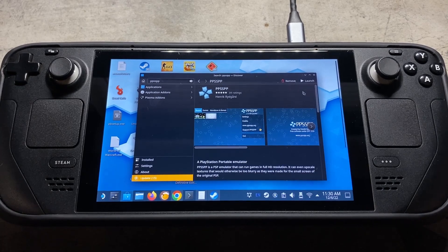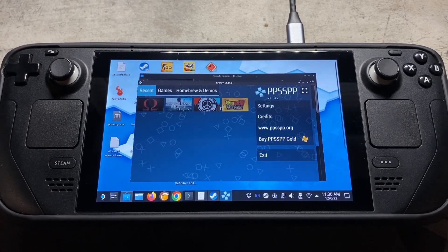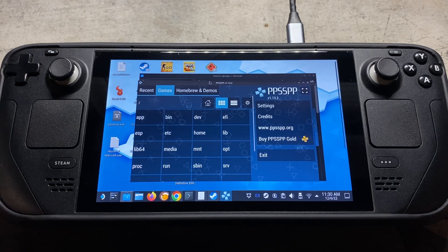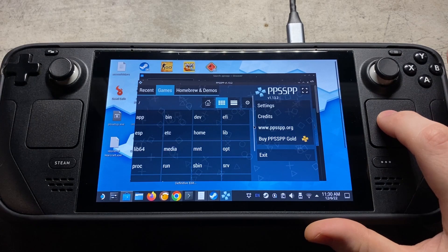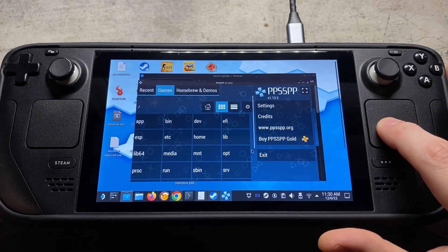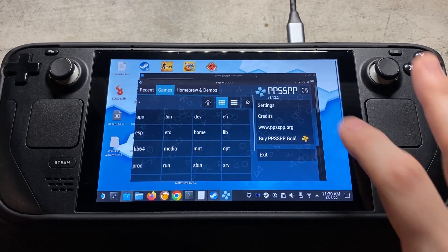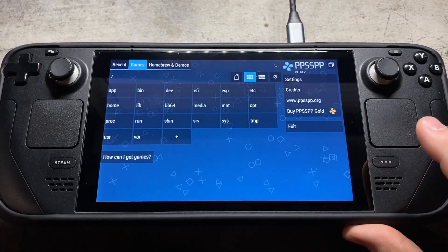After that's finished installing, we'll come up to the top right, click on launch, and boot that up. You won't see anything here at first because that's your recent games list. Come over to games. If you find you can't scroll down because you're using the touch screen, you can use your mouse pad. We can also maximize the screen to get the whole list, easier to see.